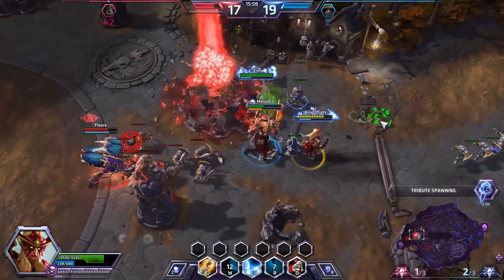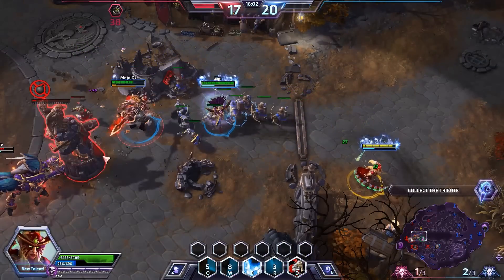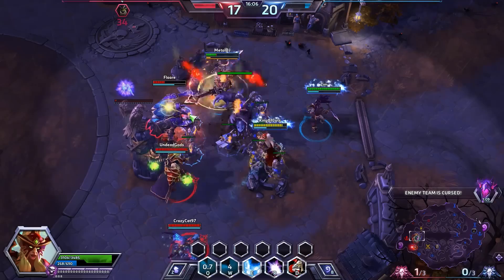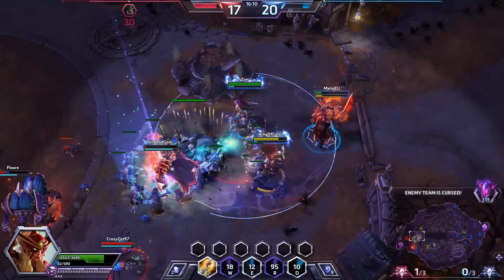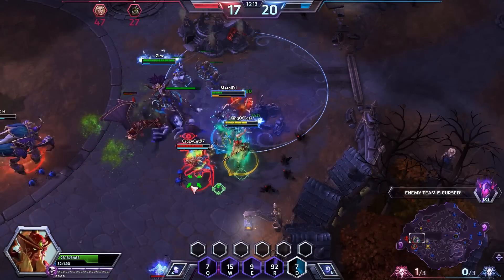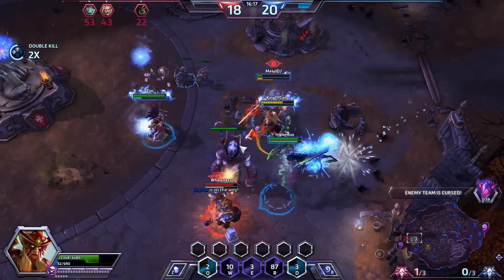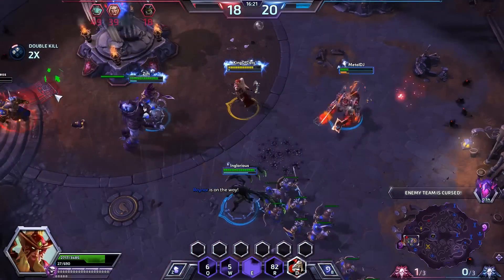We pick up the kill. The tribute is spawning relatively soon. We heal Sonya one more time. Here comes Nexus Frenzy — more attack range and more damage, exactly what we want. Here comes Starfall. Really good engagement by the friendly team. We do a lot of damage — healing Sonya again, auto-attacking and completely destroying Brightwing thanks to the slam. Three more seconds to heal her one more time — we pick up the heal and that was vital.